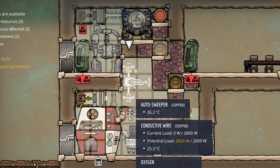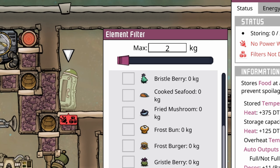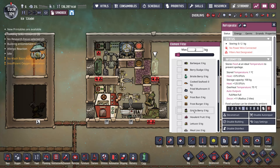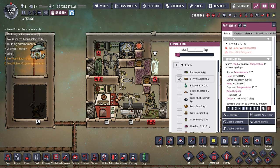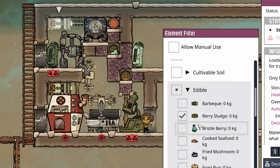Set up the ingredients such as bristleberries and configure the bottom conveyor loader for manual use. Limit the desired final food capacity in the refrigerator based on the needs of your colony. The final value should be around 1 kg per 3 people. The top conveyor loader should be set to filter only the final food you wish to provide to your duplicants.